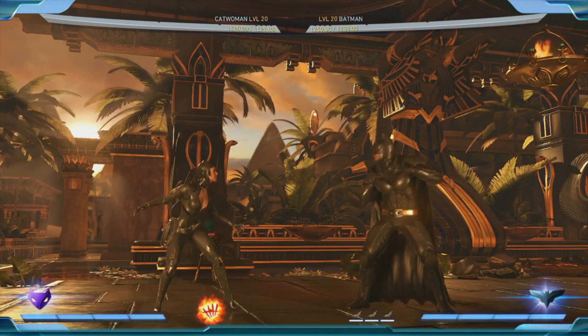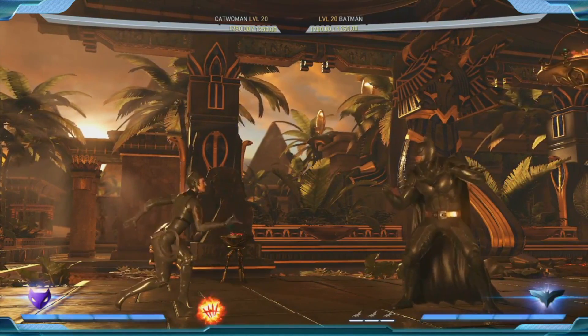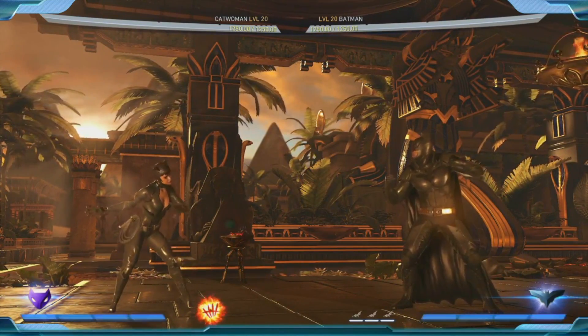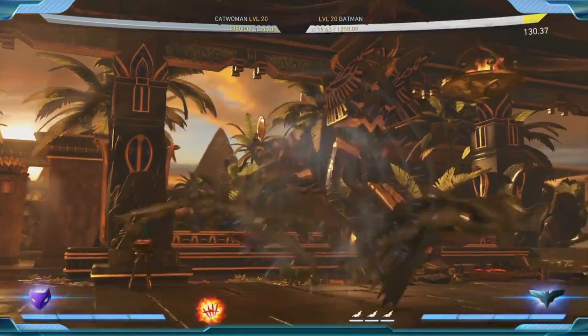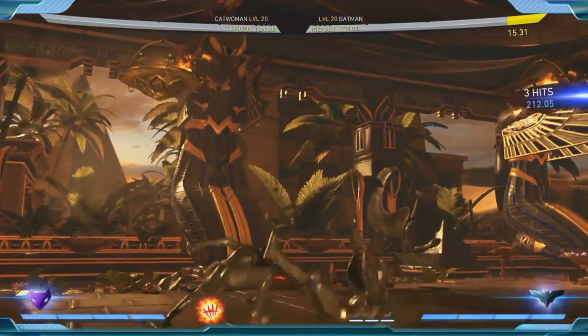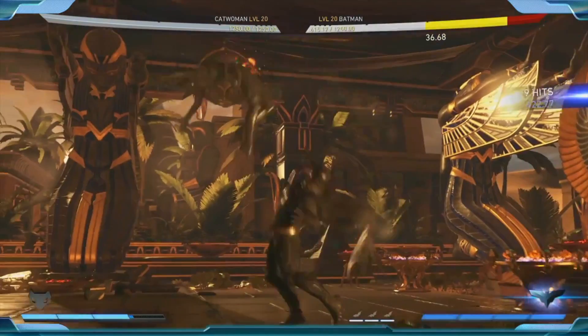Let's talk about her super move. Basically the more she does, the better she does at what she does — this is rushdown. The more scratches she gets, when she gets a big combo going, it's her time to drop the combo and go for the coup de grâce.